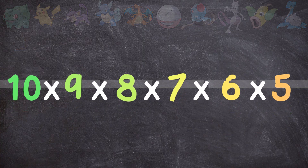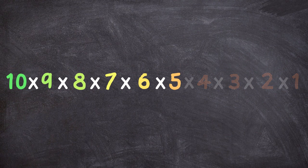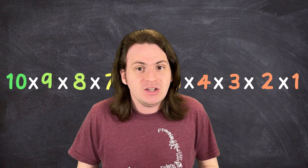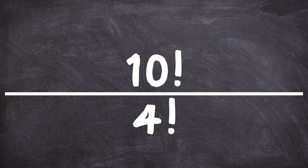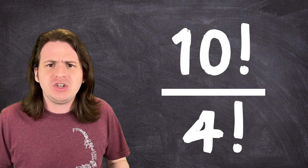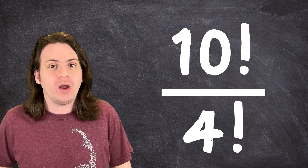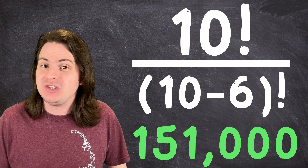What we're doing here kind of looks like a factorial, except we're not going all the way down to one — we're stopping partway through. But how do we represent this mathematically? In math, the opposite of multiplication is division. So if we divided this by four times three times two times one, we could scratch out all those terms and be left with only the numbers that we want. You'll see that this can really be written out as ten factorial over four factorial. We really just took the number of Pokemon that we had and subtracted the number of slots. So this is really ten factorial divided by (ten minus six) factorial, for a total of 151,200 possible teams.